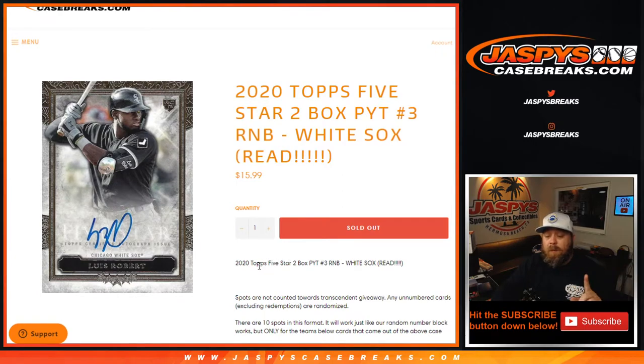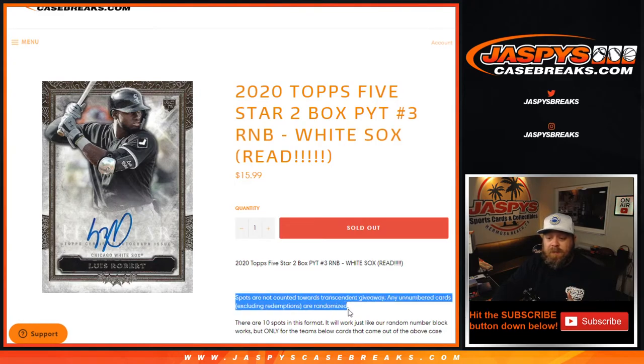One difference on this: since this 5-Star break is actually to give away spots in a Topps Transcendent random hit case, these random number block filler spots do not count towards the randomizer for that or any break credit.